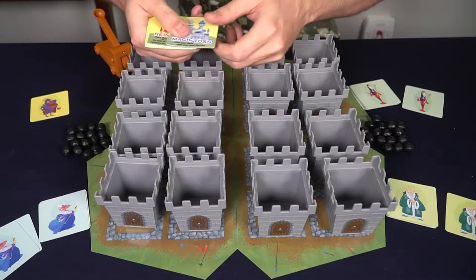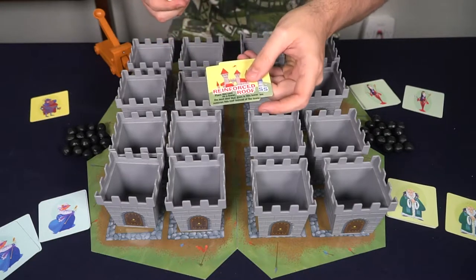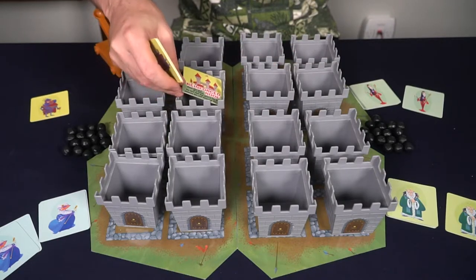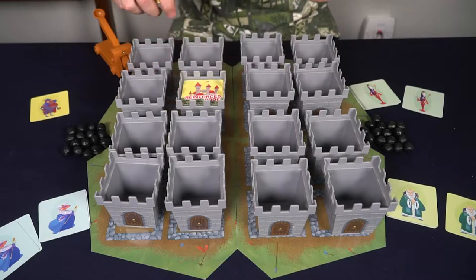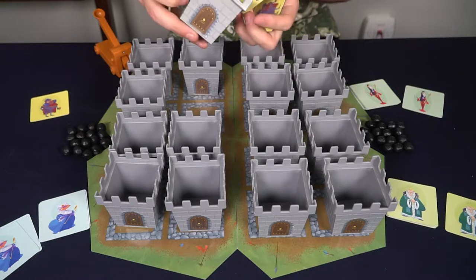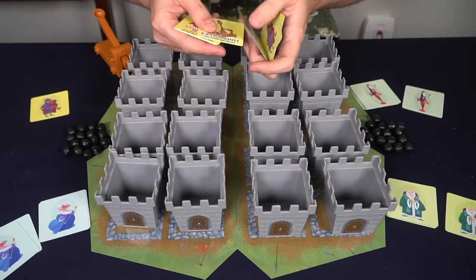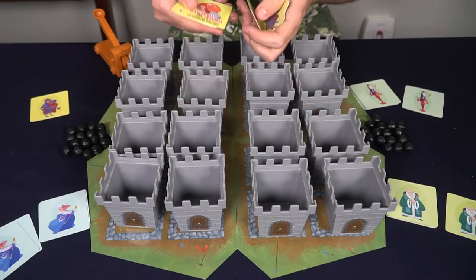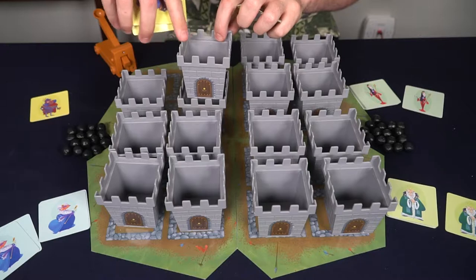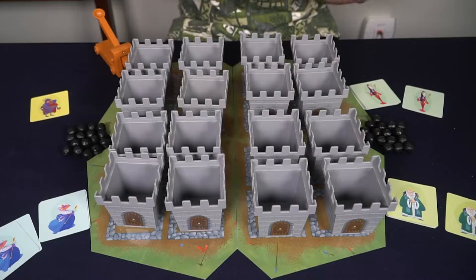The different card types include: Magic Toss, allowing you to shoot a ball from your hand; Reinforced Roof, which acts as a stopper preventing players from shooting a cannonball in — if it touches the card it counts and you remove the card; Double Shot, allowing you to shoot two cannonballs; Extra Shot; and Strong Ammo, where if a ball lands in a top portion you collect both instead of just the top one.